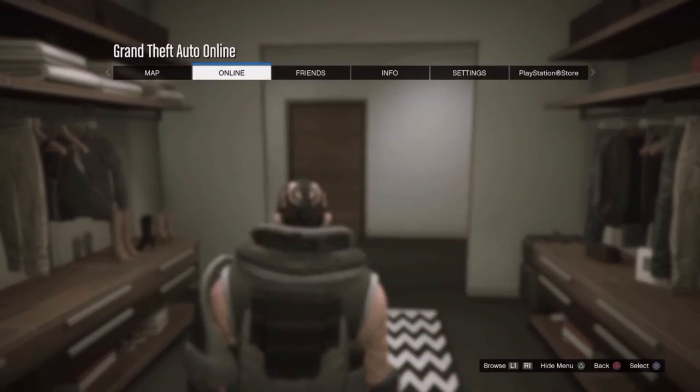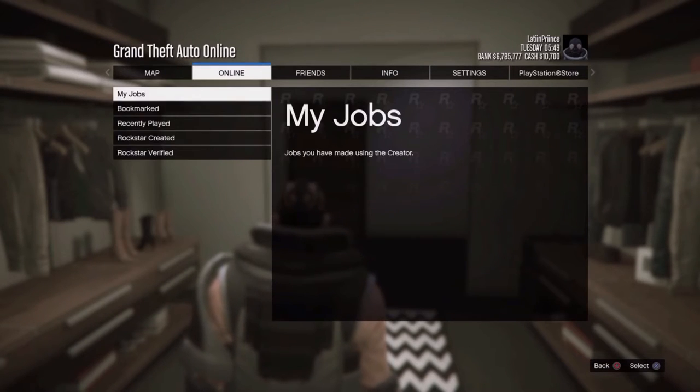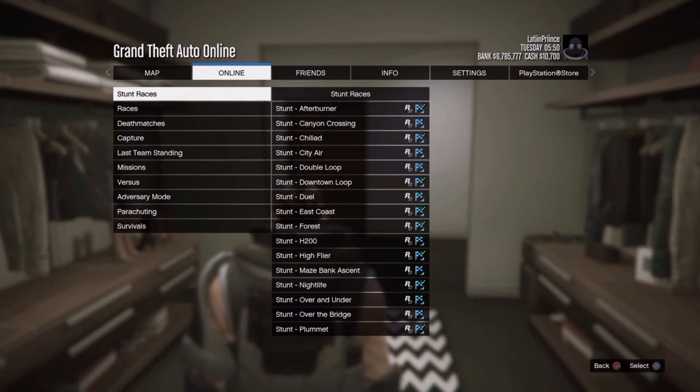Let's begin the next step — start by going online, then go to Jobs, Rockstar Created Missions, and start up the title of a job.